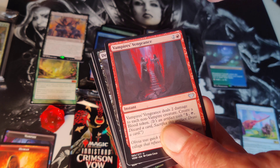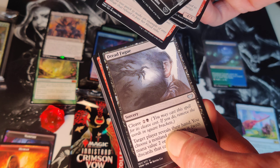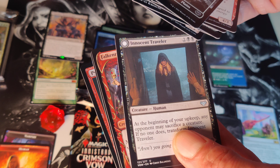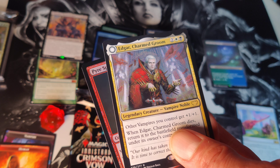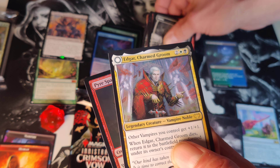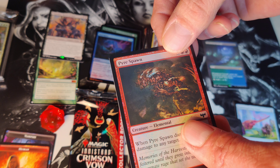We got Vampire's Vengeance, Dread Fugue — or Dread, whatever that is. Innocent Traveler, Falcon Abomination, Celebrants, and a rare: Edgar Charmed Groom — not too charming, I don't think. Pyre Spawn as well.